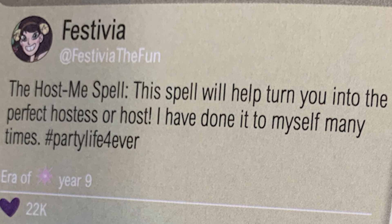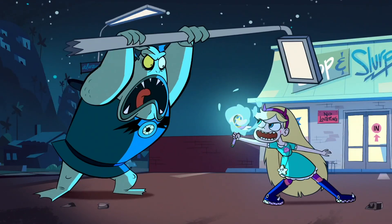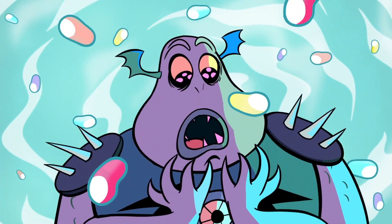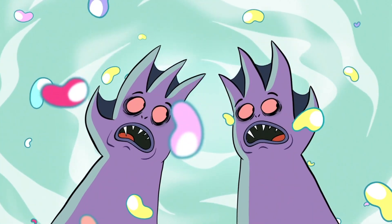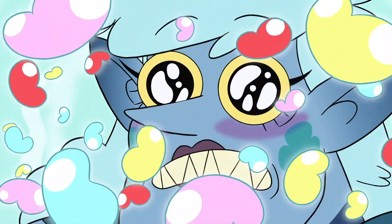There's the Host Me Spell by Festivia Butterfly, which turns the user into the perfect party host or hostess. There's Industria Capulis, created by Crescenta, which imbues the user with a lot of energy — Crescenta's really innovated with the 9-to-5 lifestyle. There's Jellybean Hoos Nation Mist, which causes the affected person or creature to hallucinate and see jellybeans everywhere — first used on Buttfrog but saw a stronger return on Meteora.